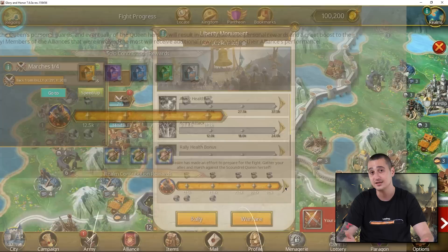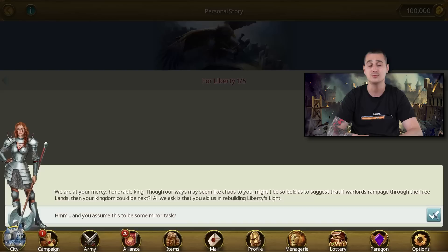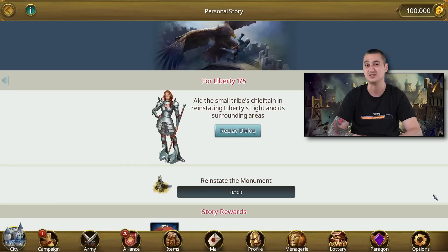Another holiday event we can enjoy is the Freedom Stand personal story mission. We can play this event two times during the festive period — once on July 3rd and then once again on July 7th. In this story mission we will lead our army to liberate the free lands from the tyranny of the barbarian warlords.